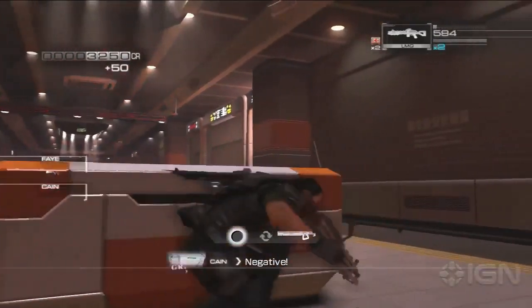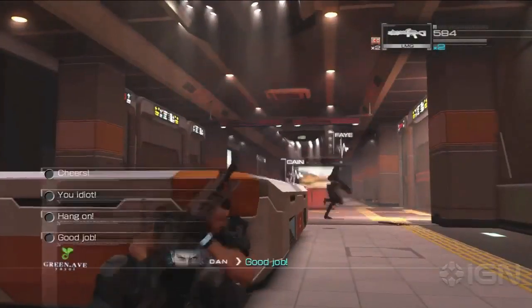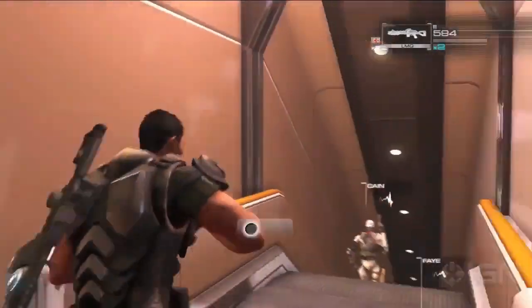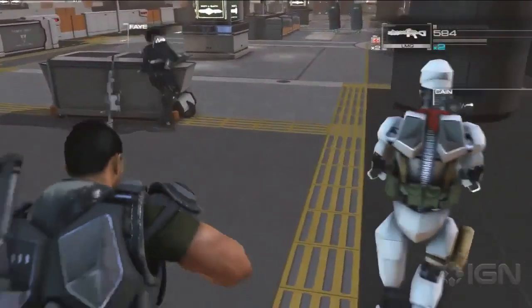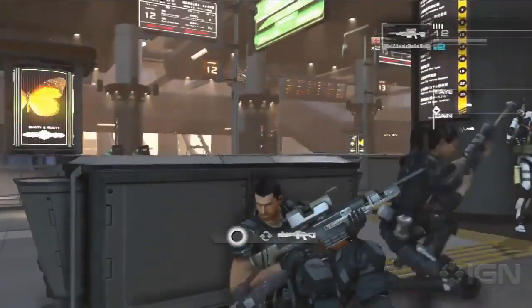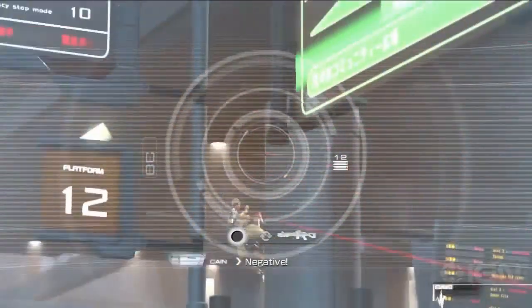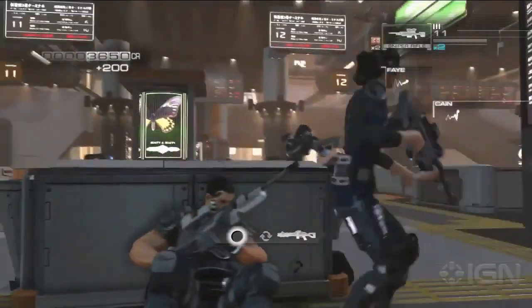In this low trust situation, Dan's command is ignored. Faye recognizes Dan's comment makes no sense and says so. While trust is low, your team won't listen and, worse, won't help. When Dan asks for cover, they refuse to give it and fight uncoordinated on their own.